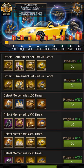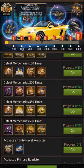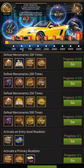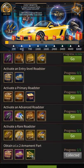Now, obtain one armament set part. It's not claimable yet. Defeat mercenaries 100 times, 200 times, 350 times, and 500 times. You have to kill the mercenaries 500 times to claim these four rewards.